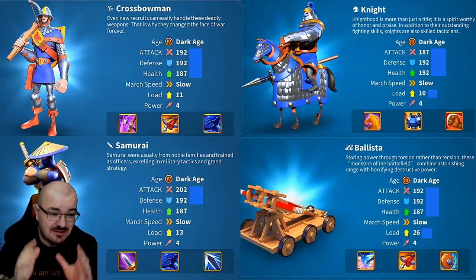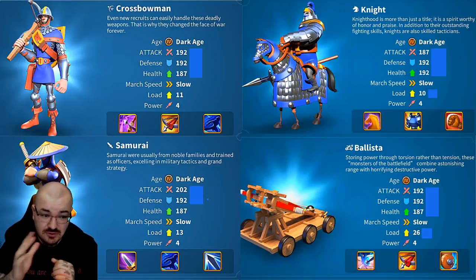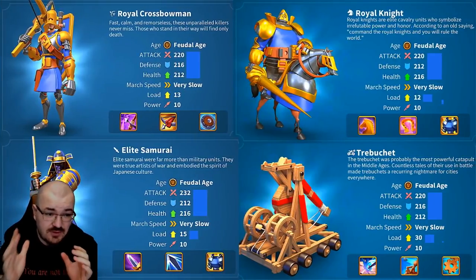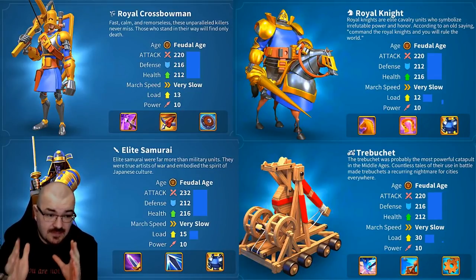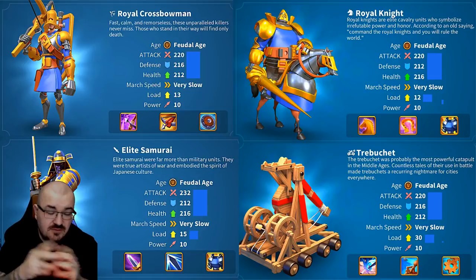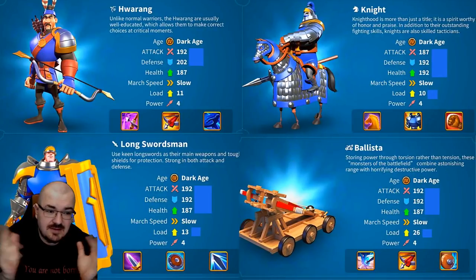The game cannot know which commander you're going to use in battle, so those bonuses shown in green on the right are the ones from research, alliance, or relics and king buffs.